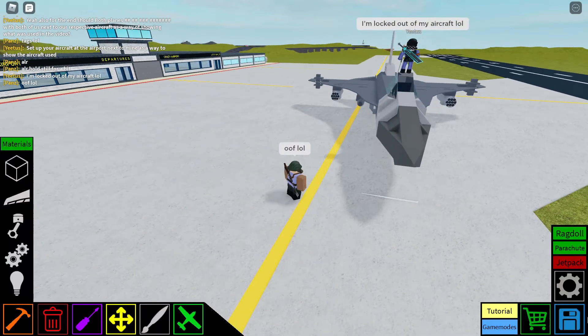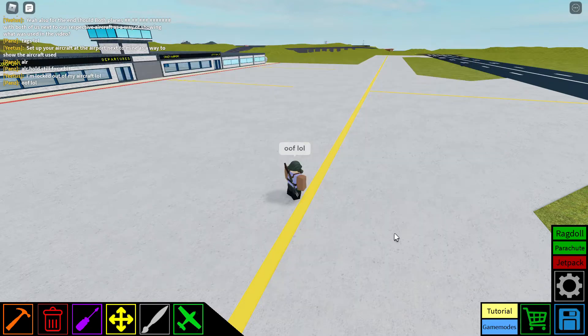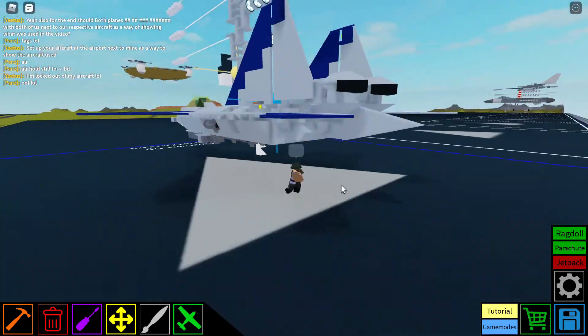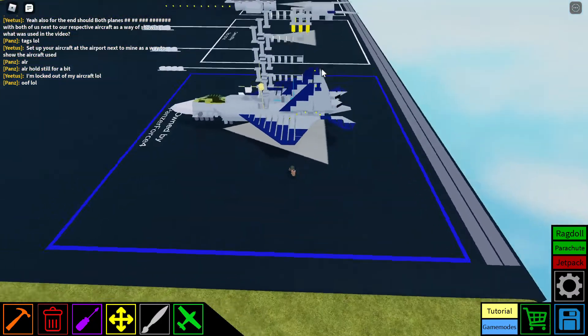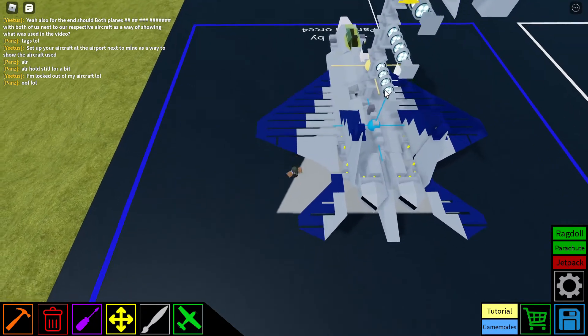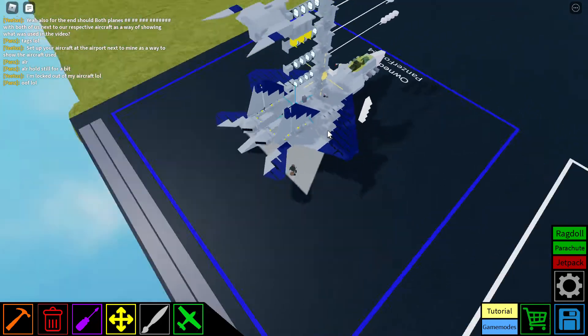So as for the last part of this video, I'm just going to show you guys my upgraded F-22. I just made a few modifications. Most notably, I added flares. I also put some extra wing panels here to fill up this empty space, because I didn't really like that.